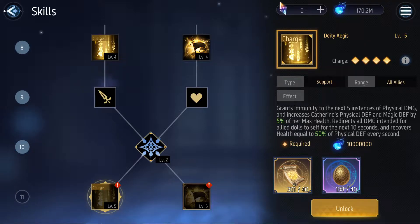As you can see, she becomes a full-blown tank after this charge skill activates — no one except her takes damage, and she still becomes tanky for both physical and magic attacks because of her buff, where they are increased by 5% of her max health at level 5.